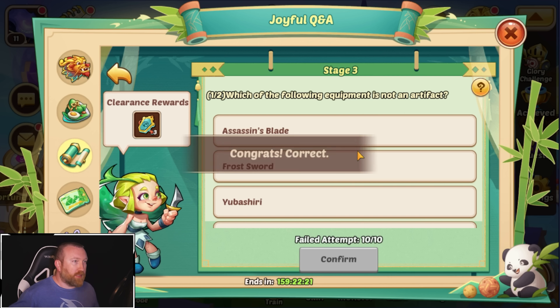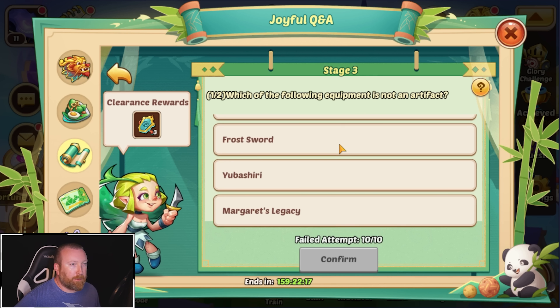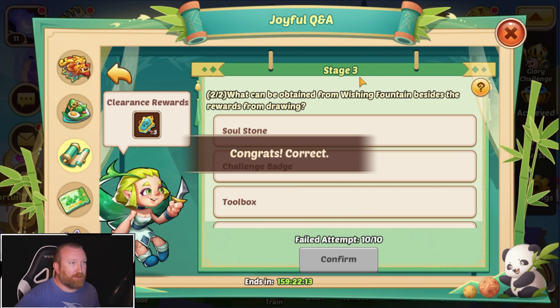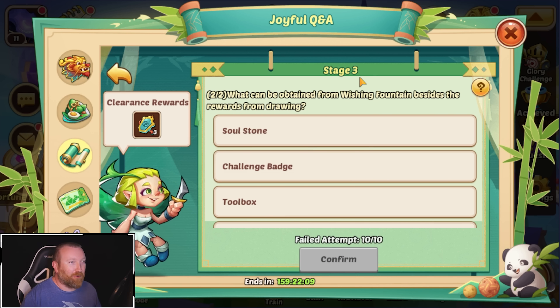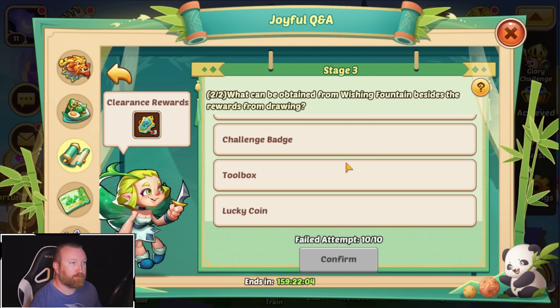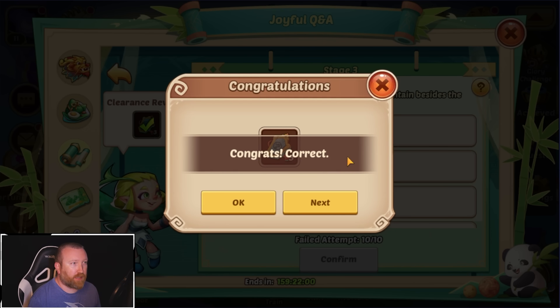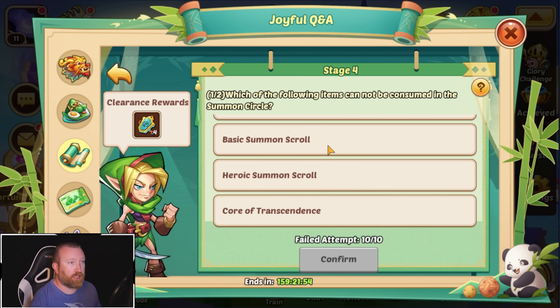Which of the following equipment is not an artifact? I feel like it's Assassin's Blade — yep. I don't know how I remember these, I just remember seeing the answer before. Which can be obtained from the Wishing Fountain besides the rewards from drawing? You can get lucky coins every time you use Wishing Fountain coins. Which of the following items cannot be consumed in the summoning circle? Hearts can — basic. Yes.